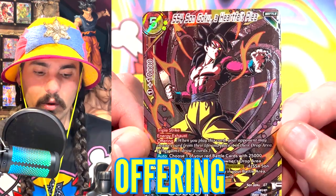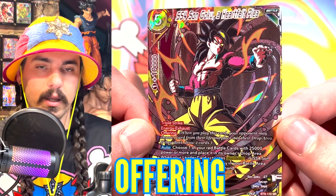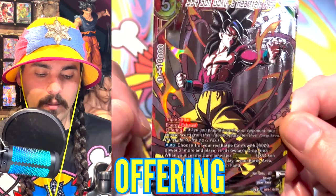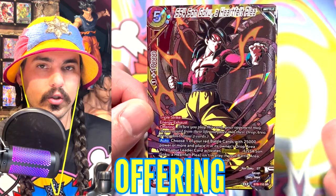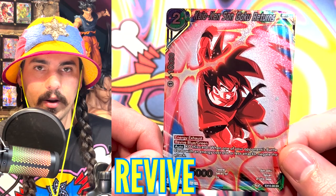Offering says when you play this card, your opponent may choose one card in their life and place it in their drop area, or you get to draw two cards. So if I played this card, my opponent could either choose a card in their life and put it in their drop area, or I get to draw two cards to my hand from my deck.